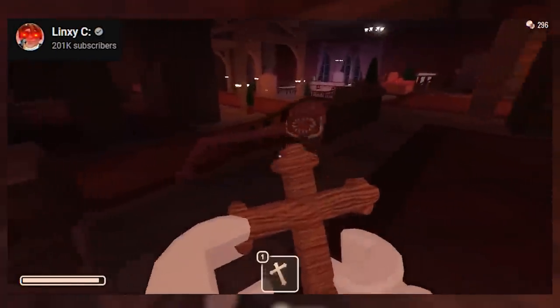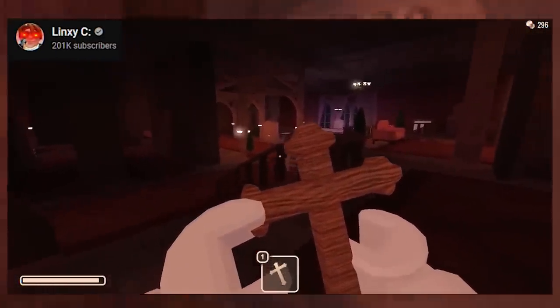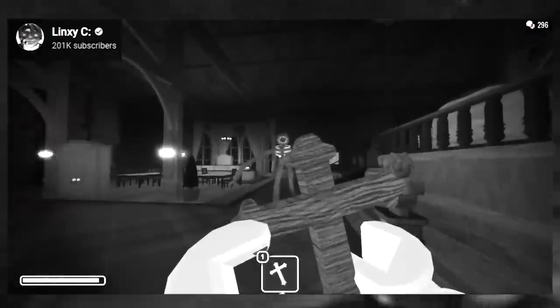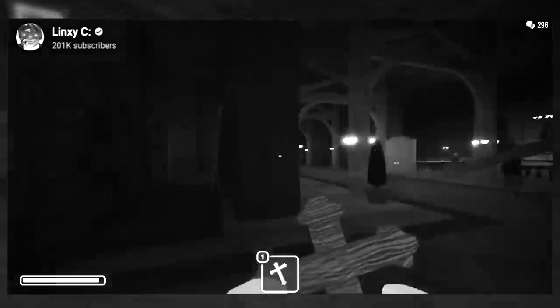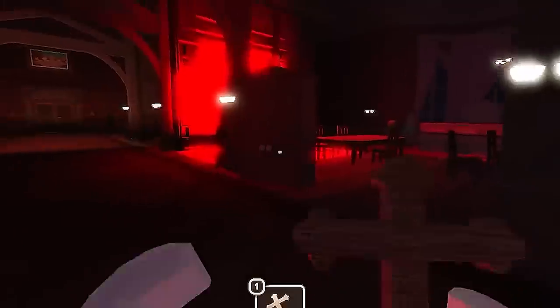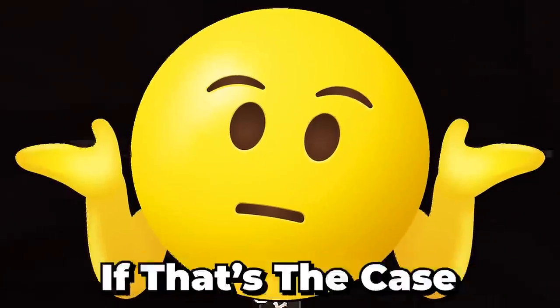At certain parts it seems like the crucifix was doing something, making Figure glitchier than normal, but other times it didn't seem to do anything at all. The fact that A60 also decided to randomly spawn in later in the scene could have either been a hack or possibly a punishment for using the crucifix for too long. That would be crazy if that's the case.